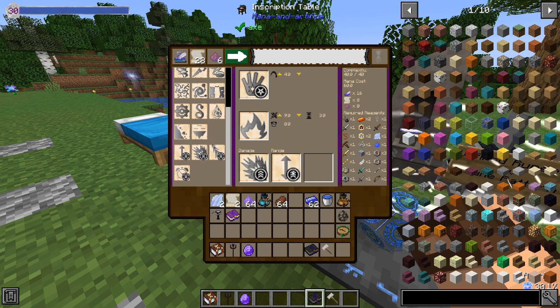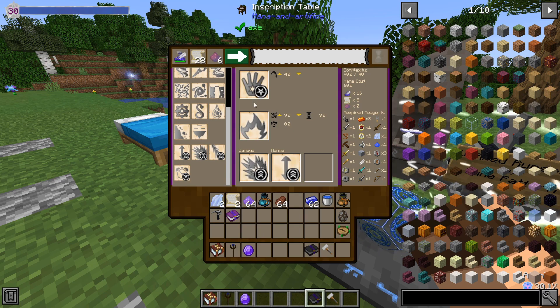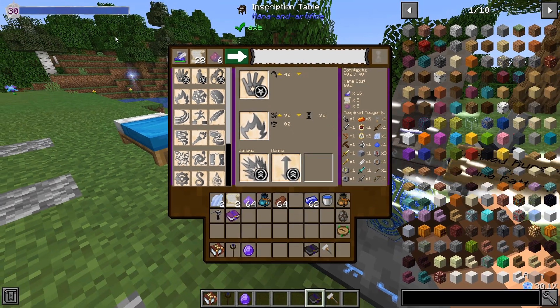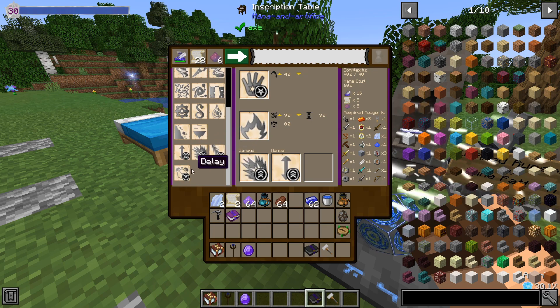We've also got Range, which will change the range of the spell - not necessarily your casting distance. In this case I've got Touch, and you can see I have four blocks instead of the default three. I can increase and decrease this up to a certain limit. With Damage, I can actually increase my standard fire spell from five damage all the way up to nine. My complexity maxes out at 40 being a Tier 2 caster right now, so I want to get my levels up higher.